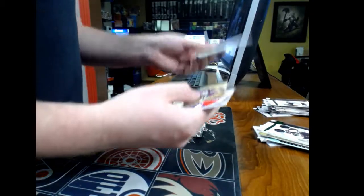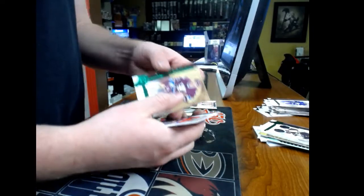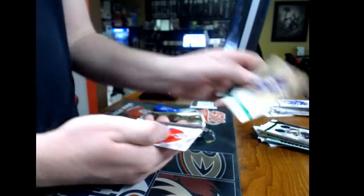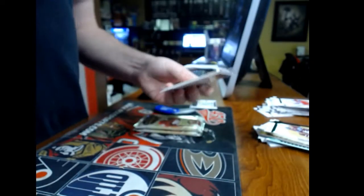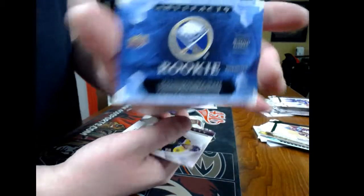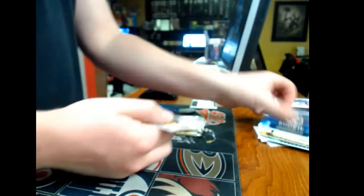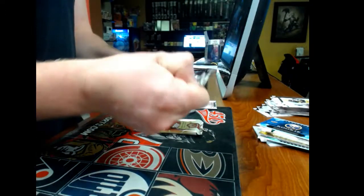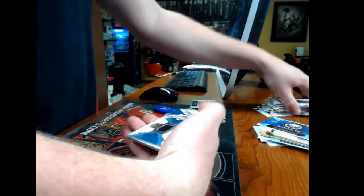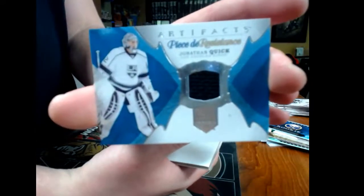Next: we have a base card emerald, number 2/99, Anaheim Ducks — Timus Alani. Next: we have our redemption, and it goes to the Buffalo Sabres. We have a Peter Easy Styles for the LA Kings — Jonathan Quick jersey.